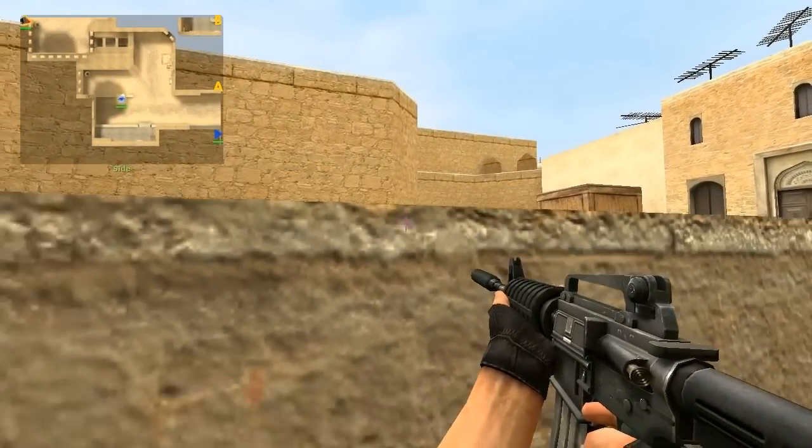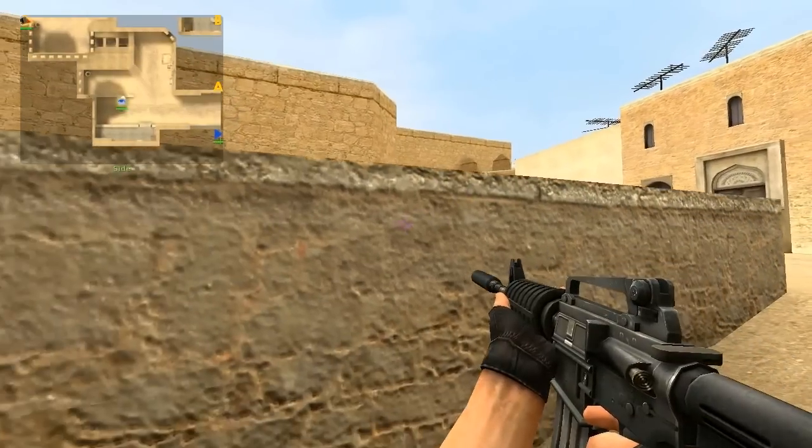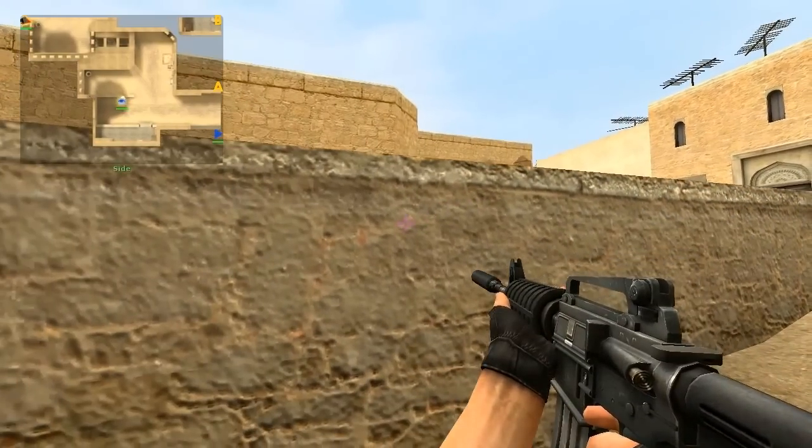This is Dave from Netcode Illuminati with help from Zombler Sauce, and we're going to be going over effective spots on Dust 2 as Counter Terrorists. This video will cover the spots you should be playing, the counter flashes you should be throwing, and the positions you want to use in order to be successful.